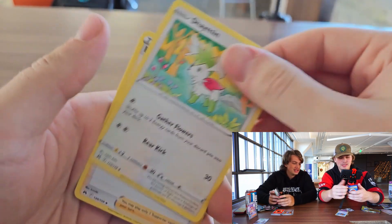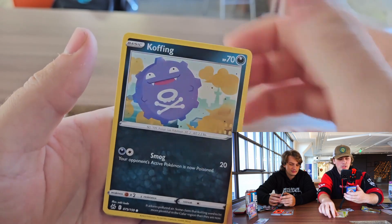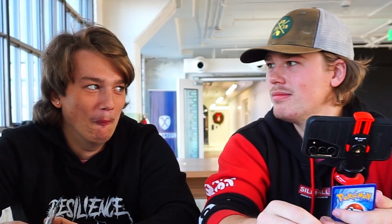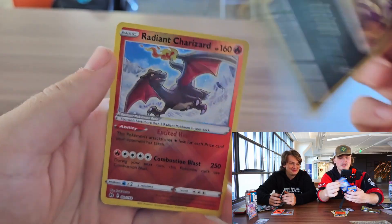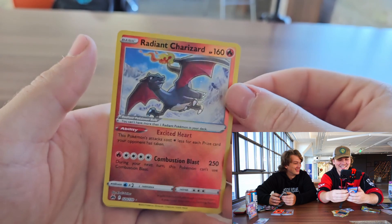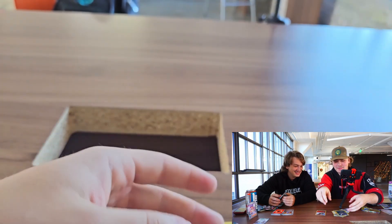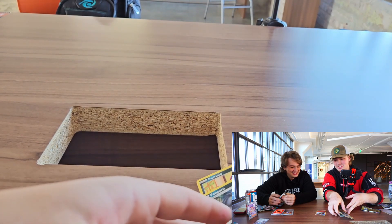Basic energy, we got trekking shoes again. Shaman, Sunkern, Bidoof. We got the Radiant Charizard shiny — Radiant Jump. That's kind of cool. Honestly, that's pretty sick. No idea how much that Radiant Charizard is worth, but are we counting that towards the money? If it's something like this, then yeah.